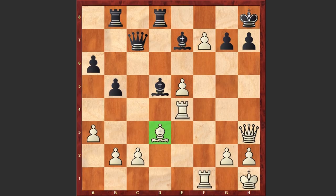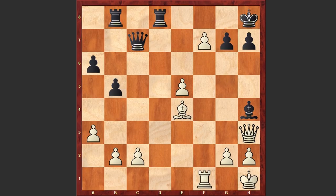Recapturing on e4 can be very dangerous because after Bxe4 it's difficult to find a good move for black. If g6 then simply Bxg6; or after Bxe4, if h6 then Qf5 is winning on the spot; or if Bh4 trying to lure away the white queen from the light squares and only then h6, white can push forward the passed pawns and there is not much black can do. Can you find the winning move for white?